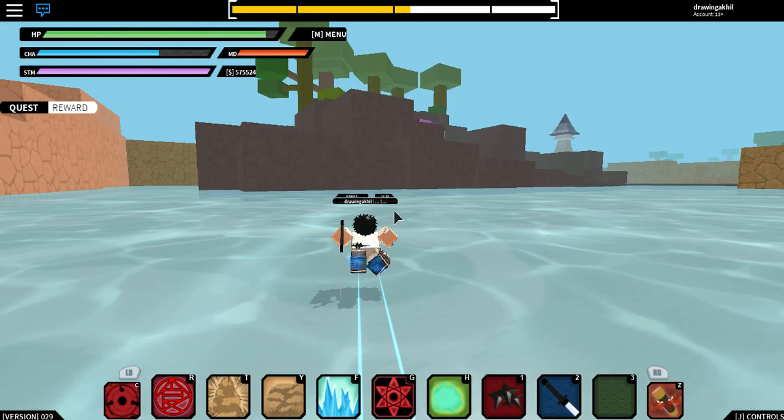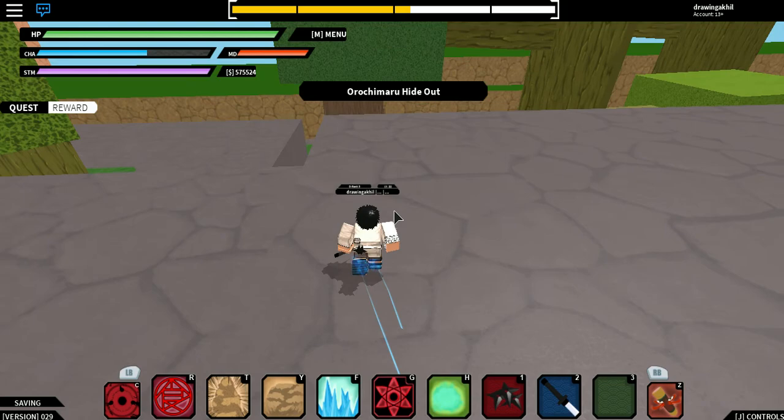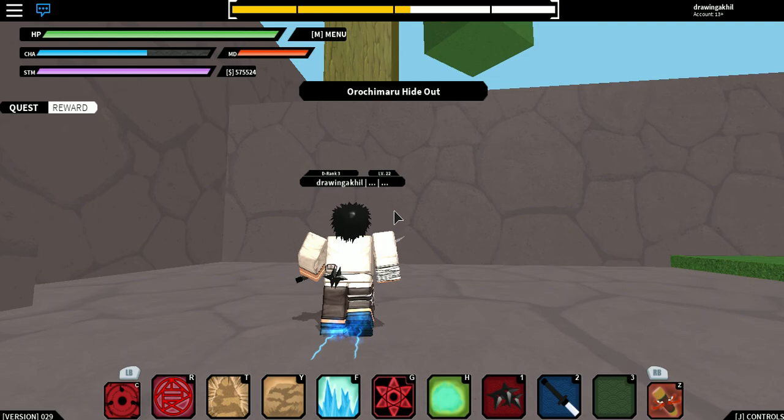Then you come through here, you go behind these three trees, and he's supposed to spawn here. There is no boss — you just have to collect it.